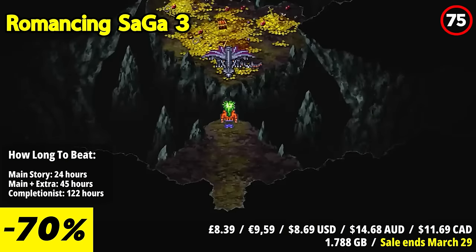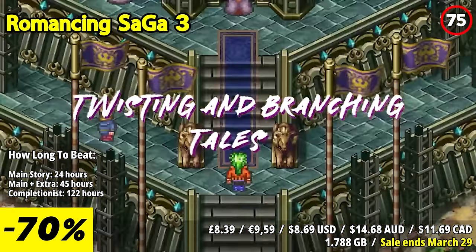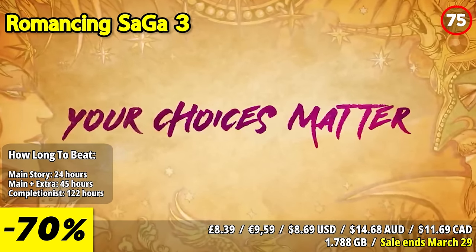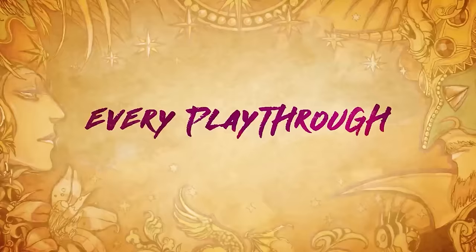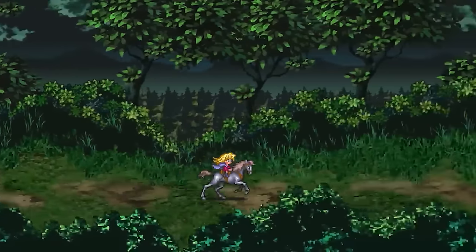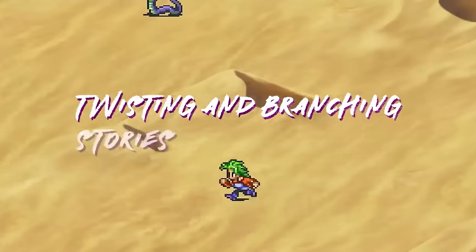Romancing Saga 3 is a classic RPG that offers an expansive and intricate world filled with rich storytelling, diverse characters, and strategic gameplay. The standout feature is its non-linear narrative and character-driven storytelling. Players have the freedom to choose their main character and companions from a diverse cast, each with their unique background and questlines. The game's open-ended structure allows for multiple playthroughs uncovering different facets of the narrative. Gameplay combines turn-based combat, character customization, and exploration. As you embark on your journey, you'll recruit allies, engage in strategic battles, and uncover the mysteries of the game's world.